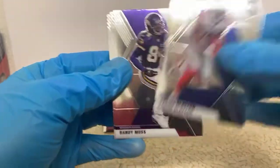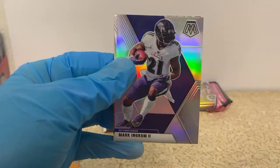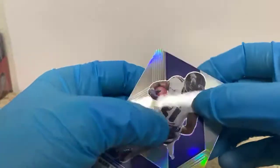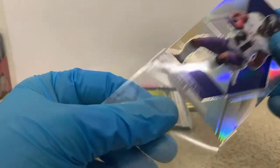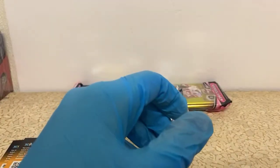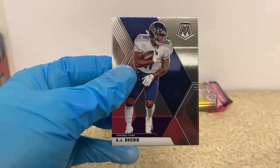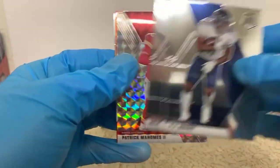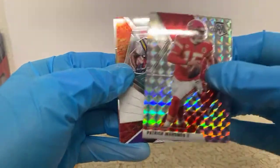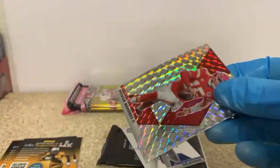Darius Slayton, Randy Moss, Leonard Fournette, Kareem Hunt. We have a Mark Ingram silver for the Ravens and a Pro Bowl Lamar Jackson, also for the Ravens. Hopefully we can add to it — AJ Brown, Marshon Lattimore, Julio Jones. Oh my gosh — Patrick Mahomes Mosaic, that's slick nasty. Will to Win Randy Moss and a Van Jefferson rookie for the Rams.